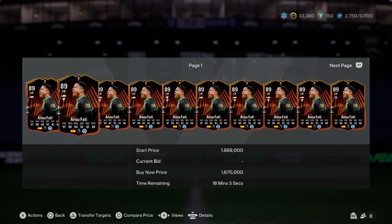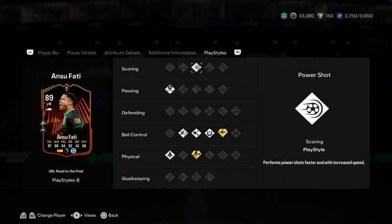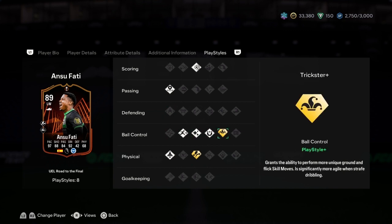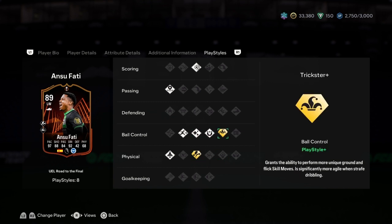We have Ansu Fati, left winger, 89 rated, 1.7 million — probably Spain tax. Eight play styles: power shot, incisive pass, rapid, flare, first touch, and trickster plus — grants the ability to perform more unique ground and flick skill moves, significantly more agile when strafe dribbling.